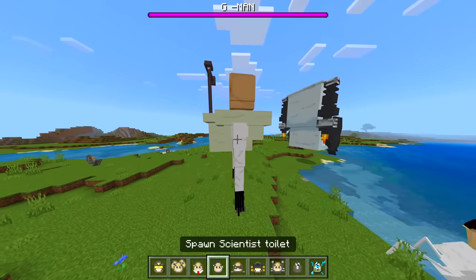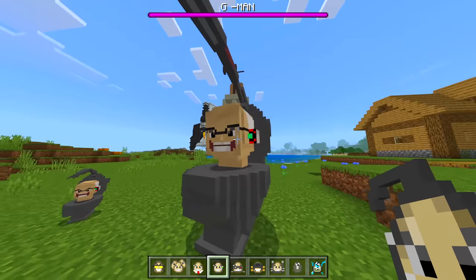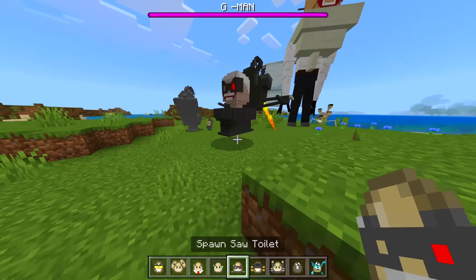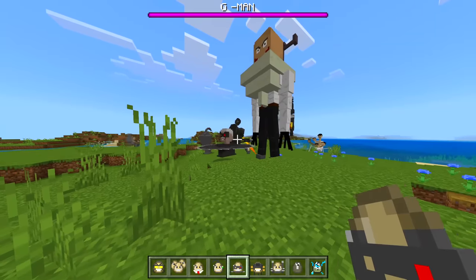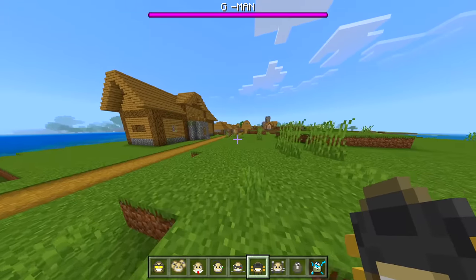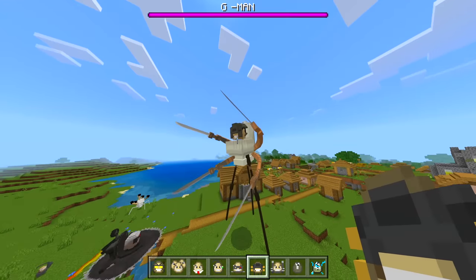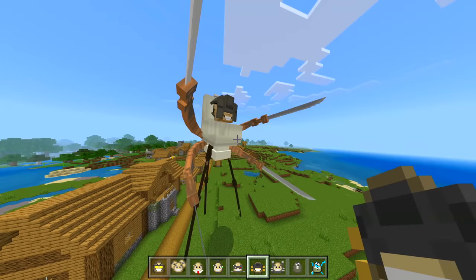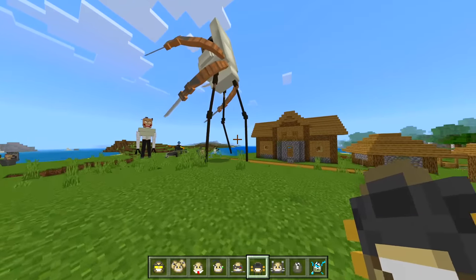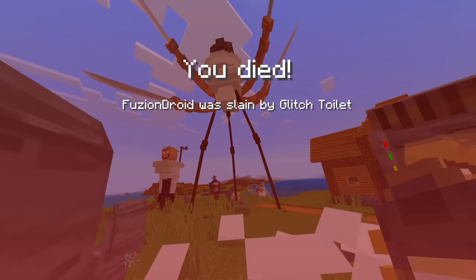We got a mutant toilet — arms and legs moving, very strange. We got a scientist toilet which is small, and there's a bigger version too, very nice. We got a saw toilet — very sick. Oh, a katana toilet! I don't think I've ever seen that before — whoa, it's got four katanas! That might be a little overkill.